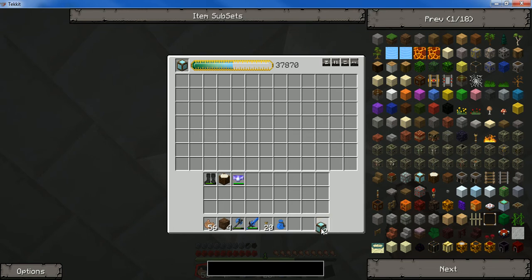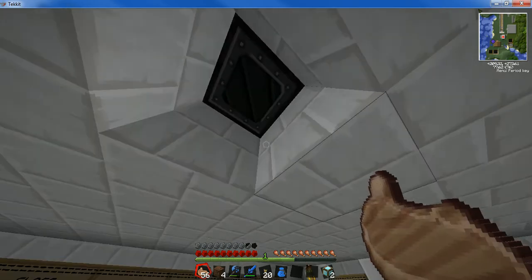It collects energy from the sun and uses that energy to make any block. So if you wanted to put a bucket in there, it would make loads of buckets. We put a block of diamond in there, so it sort of works like that.